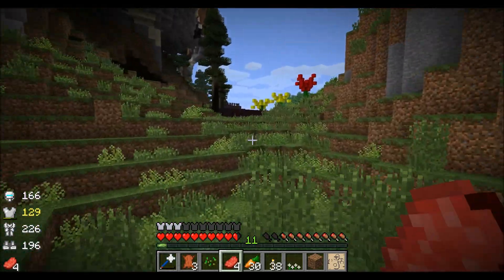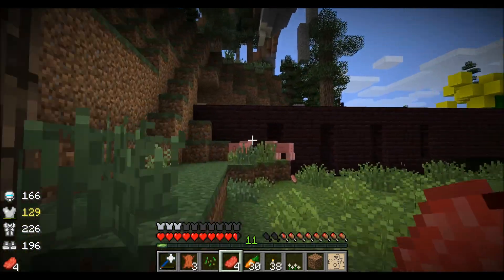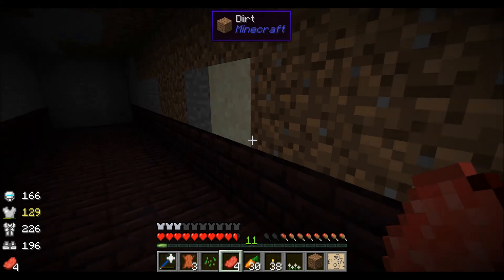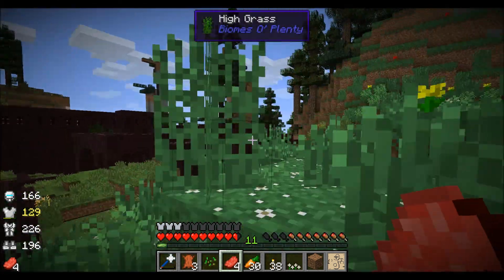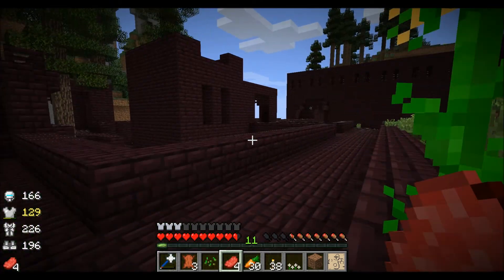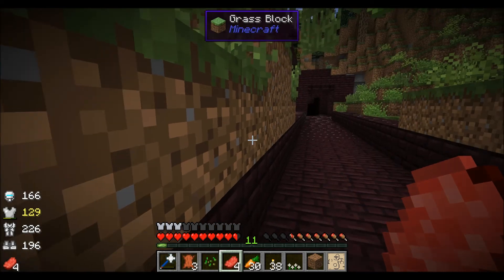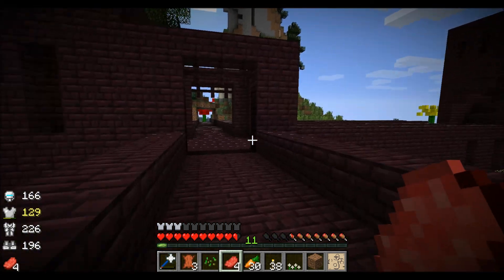We got another thingamabob — another fortress! Yeah man, you have them here. On my way. I want to see if there's a spawner. There is — there are multiple spawners actually. I have my silk touch — no, that doesn't work, trust me.